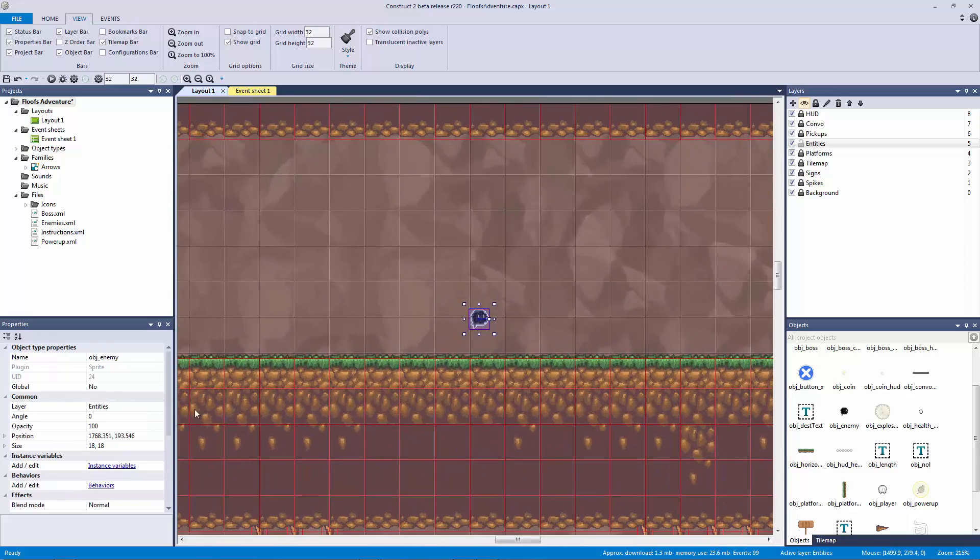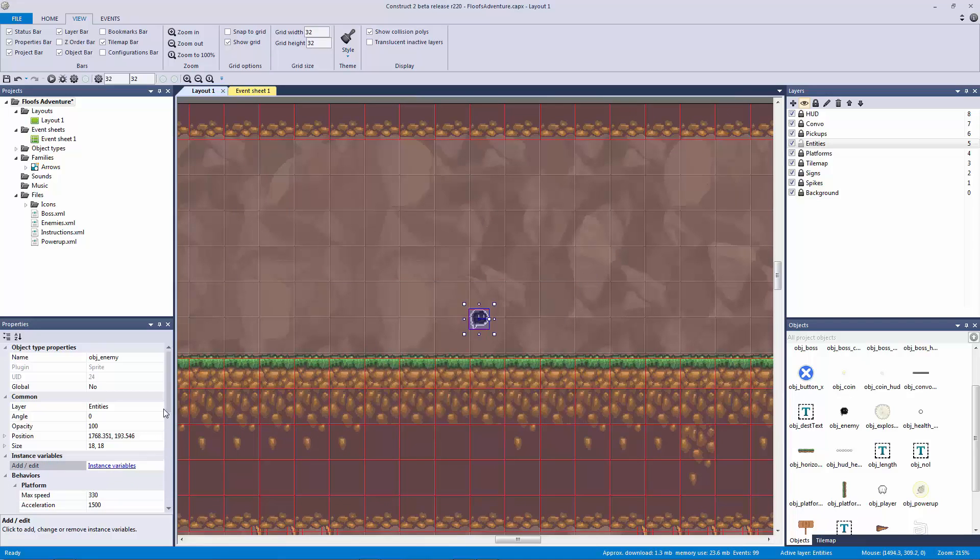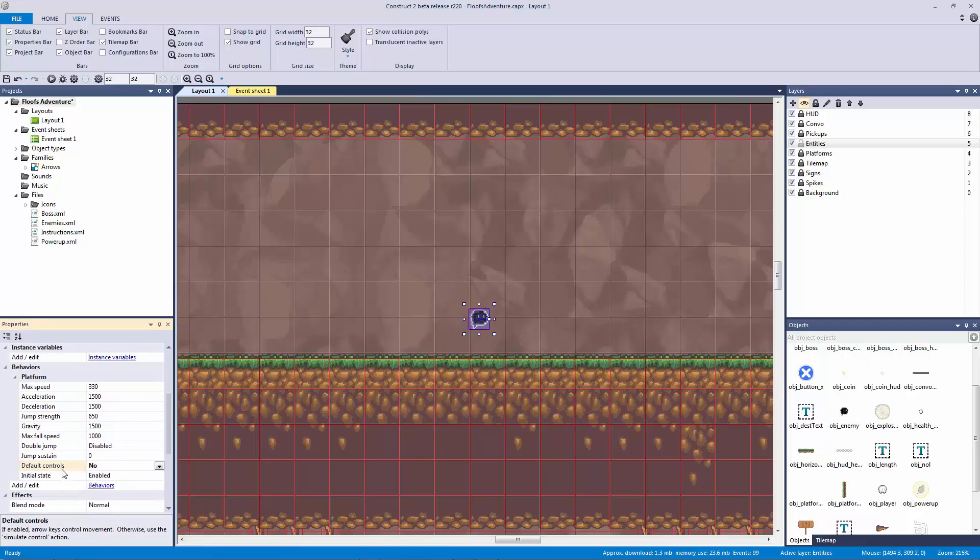We want the classic Mario-like AI where it just moves left and right, and you jump on their heads and they die. To do that, we're going to give it the Platform behavior just like our player. Let's go to the platform behavior, double-click on default controls and turn that off, then turn down the max speed to around 150 since we don't want it as fast as our player.